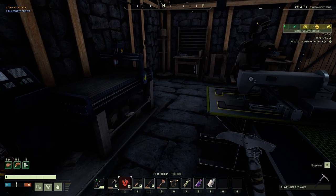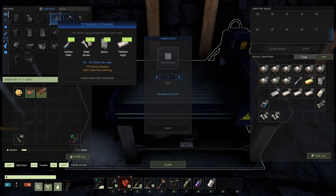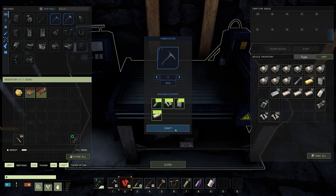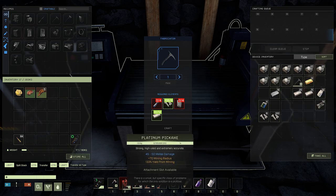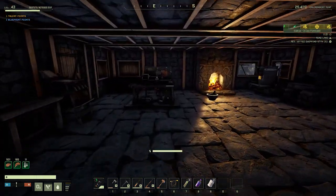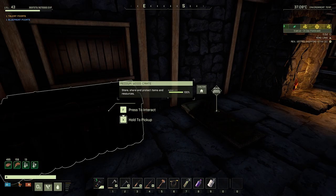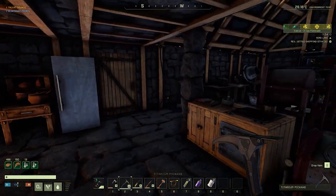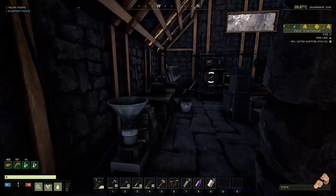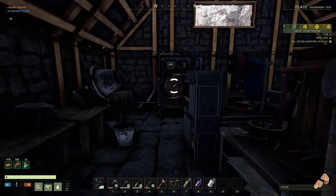Our pickaxe here is broken — this was our platinum pickaxe — and so rather than repair that I checked and we have just enough components to make a titanium pickaxe. We're really low on epoxy and carbon fibers but that's alright. We now have a titanium pickaxe. This is our highest end pickaxe that we can build in open world. I'm not sure there might be some better ones if we were to go back up to the space station, but I'm not quite ready to do that just yet.